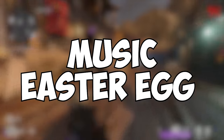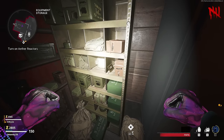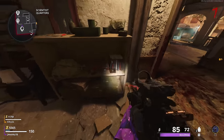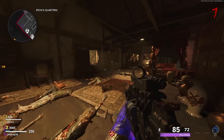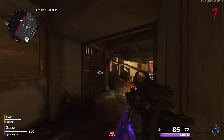Let's get the music Easter egg out of the way. You gotta find and collect three tapes. The first one is in the room next to Quick Revive on this shelf. The second tape is in Motor Pool next to the filing cabinet. And the last tape is on the shelf in the Scientist Quarters. Once you collect all three tapes, 'Lost' by Julie Nathanson and Kevin Sherwood will start playing, but copyright means I can only show a few seconds of it.